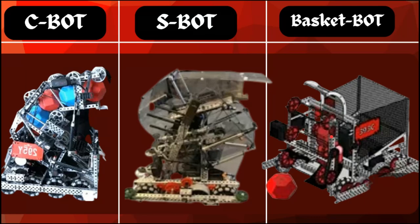High Stakes is gone and Pushback is here, which means there are new robots to be built. Unlike High Stakes, where there's only one type of robot that worked well, in Pushback there are three — which I like a lot because it adds diversity to the robots and how you select alliance partners. It's gonna be a great season.